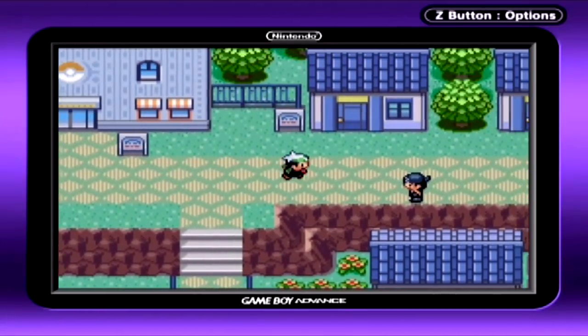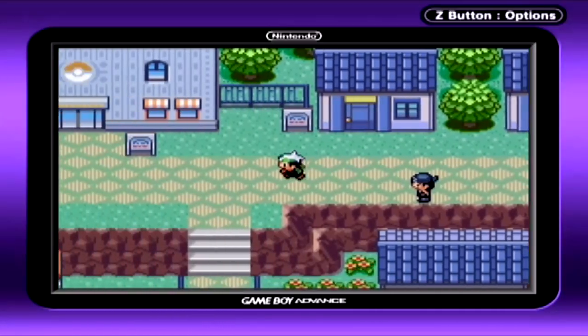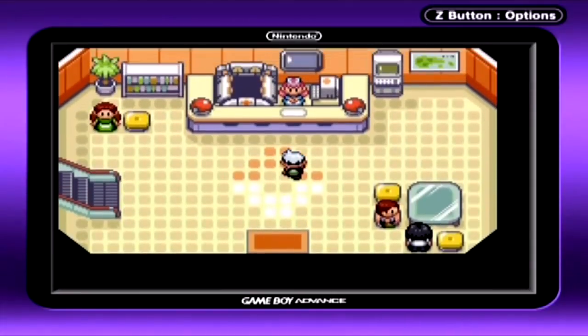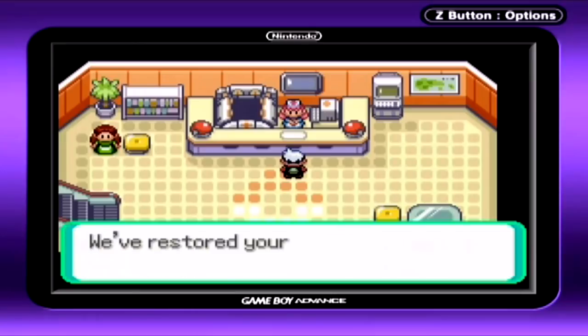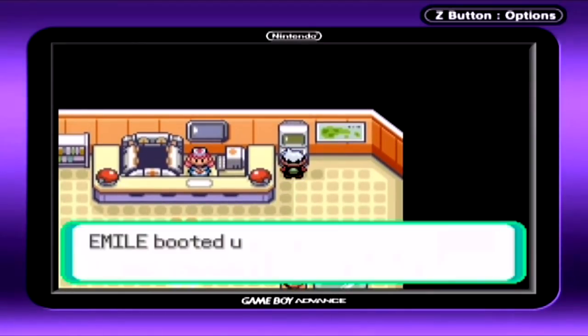So we went and got a bunch of items, got some battles out of the way, and leveled up our Pokemon. I guess we're going to end things off here. Next time on Pokemon Emerald, we are going to be hopefully finding out the origin of that Magma Emblem and continuing the story. See you guys then. Slaking will finally get to be a dick in the next episode!